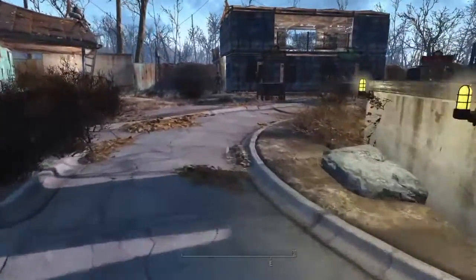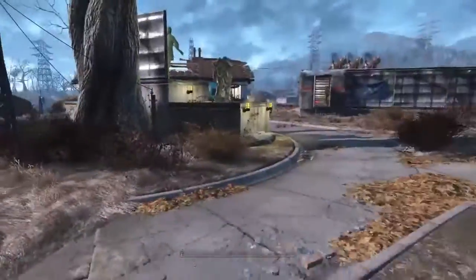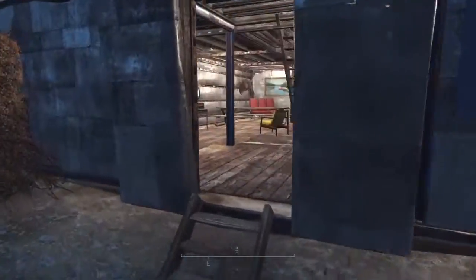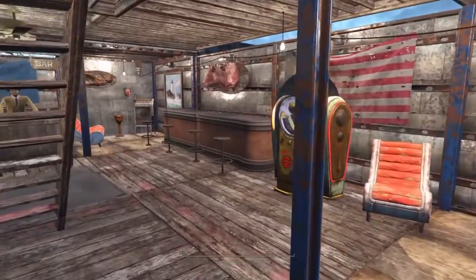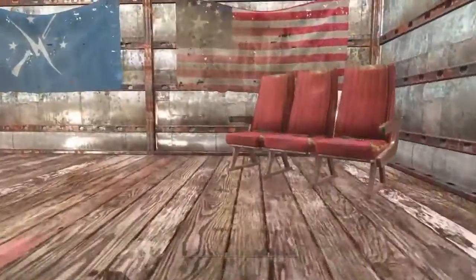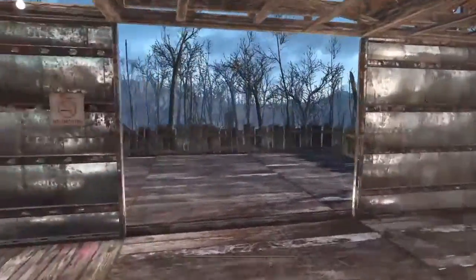Most of the traders haven't gotten settled in yet, but two of them have. This one loves walking into this door for some reason — there are always going to be a few weird moments with traders. If we hop in here, this is the fully fleshed-out bar that I built for my settlers. They all actually come in here and use it — sit down, drink, eat, smoke cigarettes. It's quite cool.